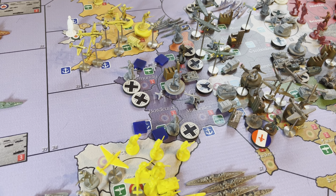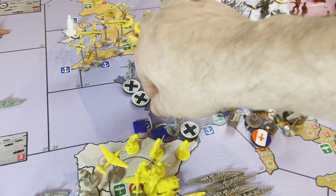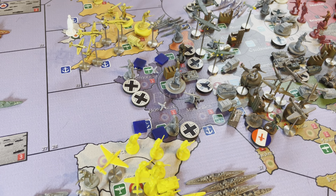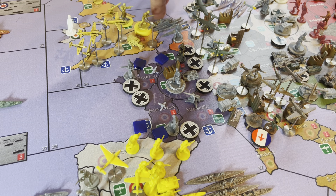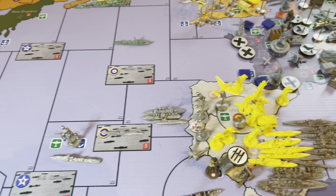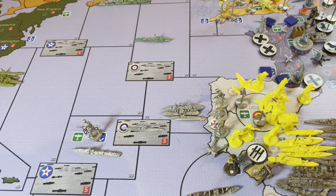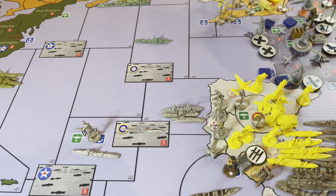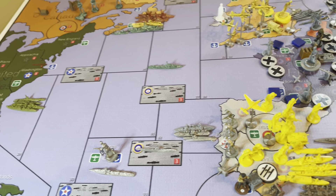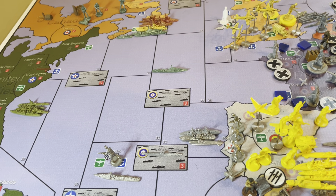The Germans are reinforcing the Atlantic wall with a couple of hedgehogs now in Normandy and Bordeaux, and they continue to build submarines — about six there. They are convoying but did lose a submarine in C zone 27, so they could be playing a little ping pong with the Canadians. The Canadians built a couple of Corvettes and have a destroyer now.